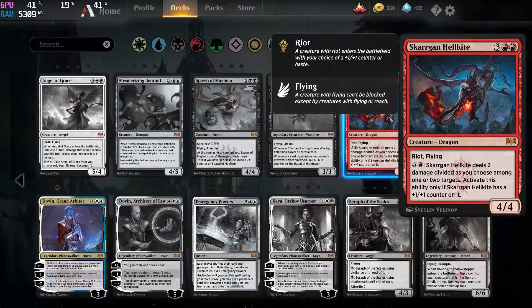Next up we have this random dragon. Now this one, it's not bad, but it's not an auto-include as of right now. It is probably gonna see a bit of play, but I wouldn't expect this to be a staple card that you need to craft in order to play a deck. Obviously with the M10 planeswalker and in the dragon tribe deck you could make this work, but I don't think this is gonna be a tier 1 card, and if it is, it's not gonna be more than a couple of them in a deck.